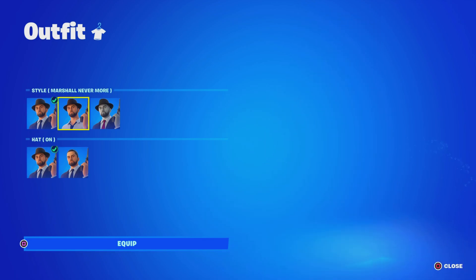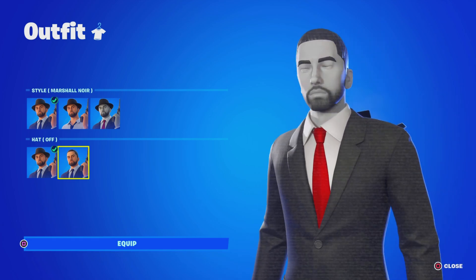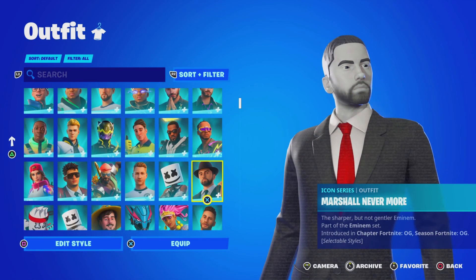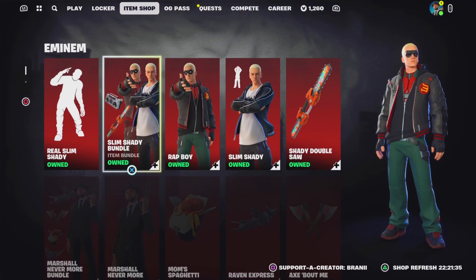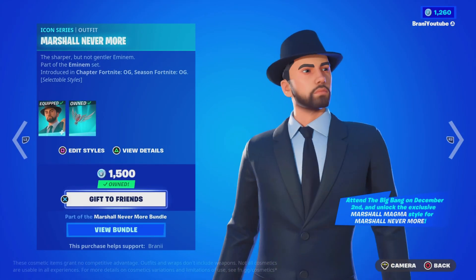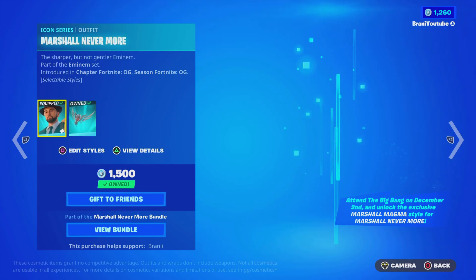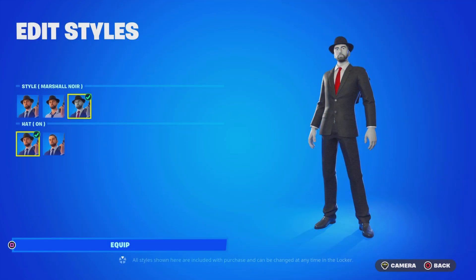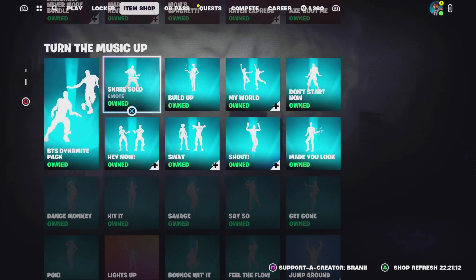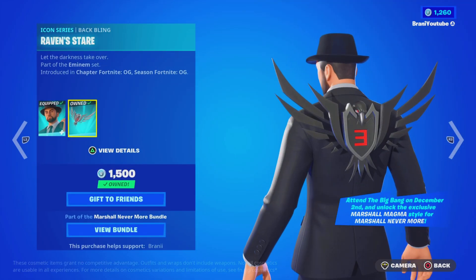I don't know if you have to wear the Marshall Nevermore skin to the live event, but I'm pretty sure as long as you wear any skin it doesn't matter — as long as you own the Marshall Nevermore skin, then you will unlock the style. I'm getting a lot of questions saying: what if you attend the live event but you don't have the Marshall Nevermore skin? What if you buy it after the live event is over in the item shop? I'm going to be honest — I don't think it will work that way. I think you have to own the skin first before you go into the Fortnite live event to unlock the exclusive style.